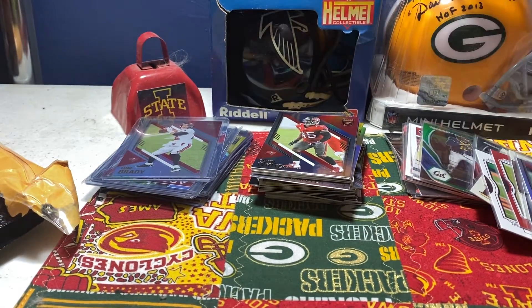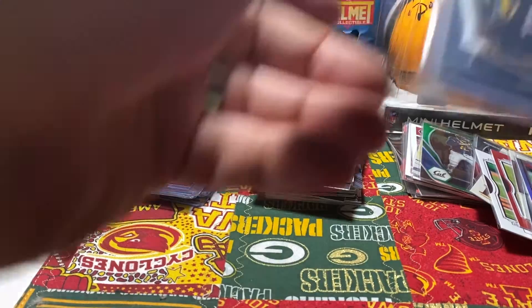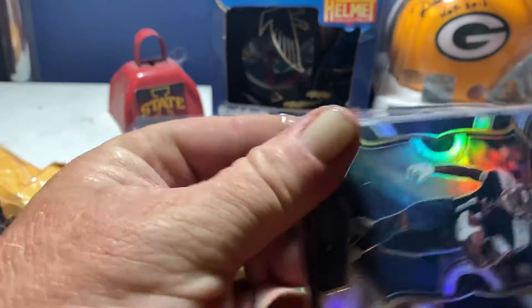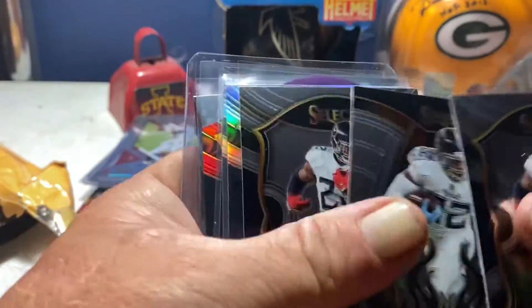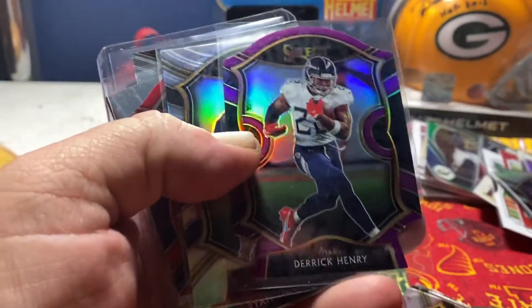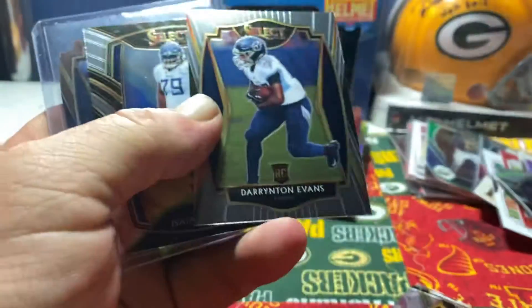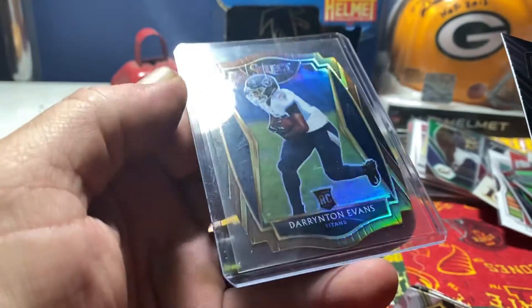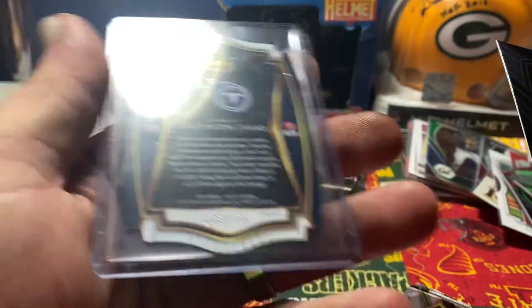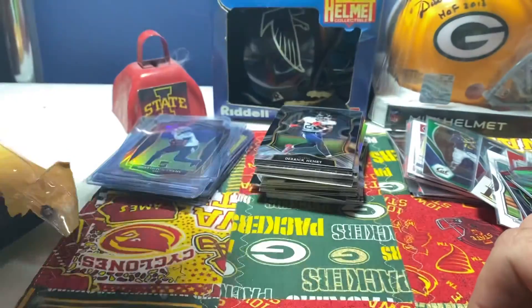Got to get some of these small ones out of the way. More Titans — I don't know why I keep buying Titans, but I do. We got an AJ Brown Silver, another AJ Brown Silver, Derrick Henry, Derrick Henry Silver, Derrick Henry Purple, another Derrick Henry Silver. Isabel Red — 176 and 355. Not too bad, got a bunch of silvers out of that.